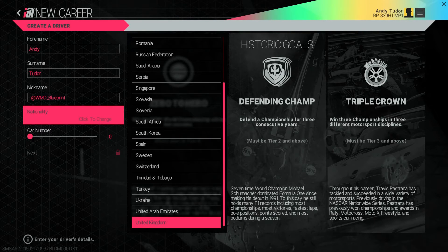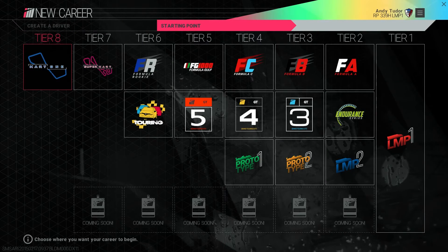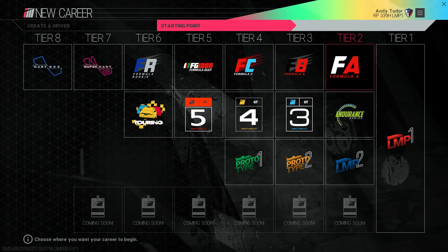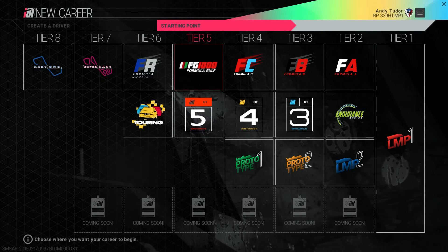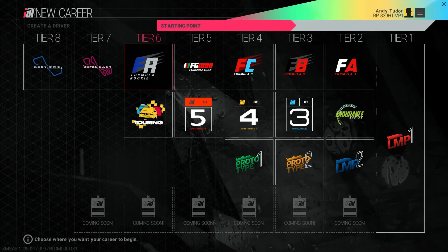Once you're all set, the next thing to do is choose where you want your journey to start. Unlike other games that make you grind your way up from the bottom, we wanted you to be able to jump straight in to what you love doing. So if you've got a passion for the fast pace of open wheel formula racing, you can start right there. Similarly, if you're a fan of GT, it's instantly accessible without you having to earn XP first to unlock it. If you do want to start at the bottom and work your way up through the tiers, that's entirely possible too — the zero to hero historic goal would be your reward. Everyone's career path is going to be different.